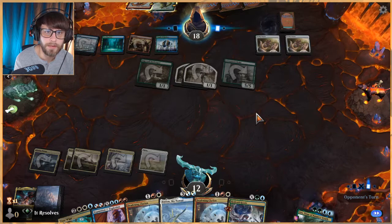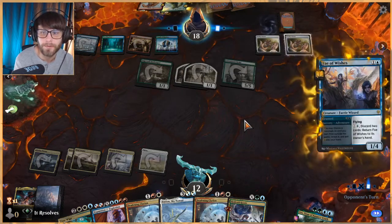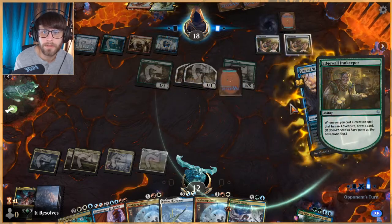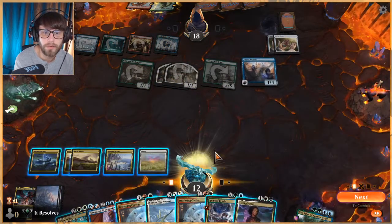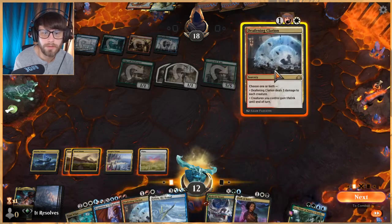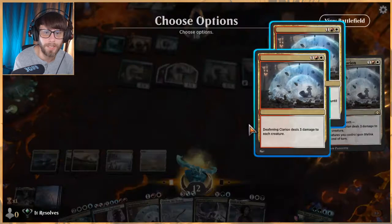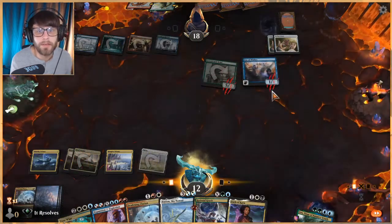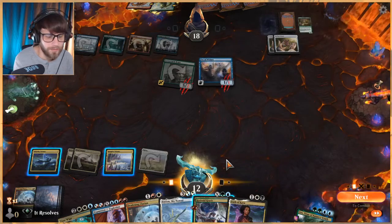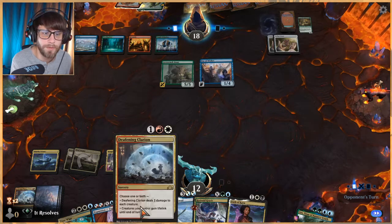Depending on our lands we could Deafening Clarion and not worry as much about the Lovestruck Beast, because without the one-ones it's pretty useless anyway. They play the Fae of Wishes. Unfortunately we're just not getting our lands, which is annoying, but it is what it is.